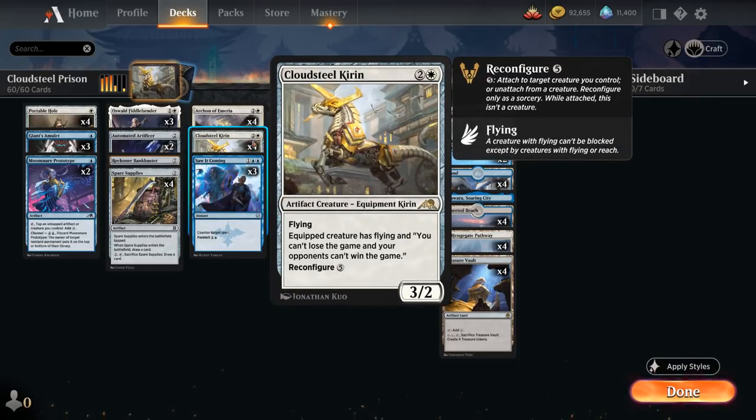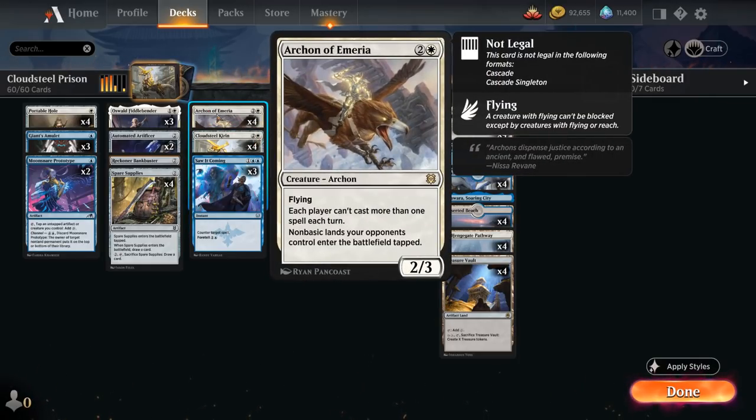The next layer of protection comes from Archon of Emmeria, a 2/3 flyer that says each player cannot cast more than one spell each turn, and non-basic lands your opponents control enter the battlefield tapped. Two very useful abilities, especially in a metagame filled with the Naya Runes deck, where Archon almost shuts down their entire deck. It also slows down the pace of the game, allowing us to set up our different combos, and plays well with activated abilities — which our deck is filled with — so we can still use our mana usefully even if we're only casting one spell per turn.